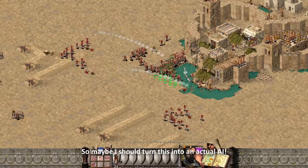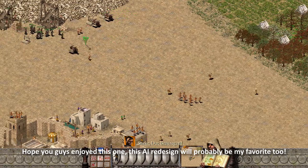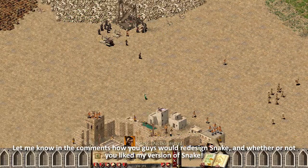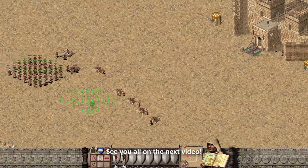I honestly love his playstyle and attack army — I think he's gonna enjoy it too, so maybe I should turn this into an actual AI. But yeah, that's gonna be it for Snake. Hope you guys enjoyed this one. This AI redesign will probably be my favorite too. Let me know in the comments how you guys would redesign Snake, and whether or not you liked my version. See you all on the next video.